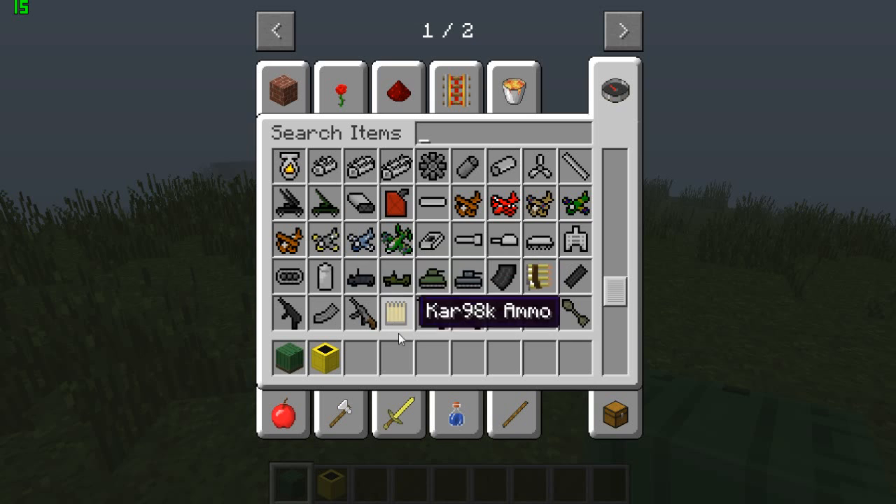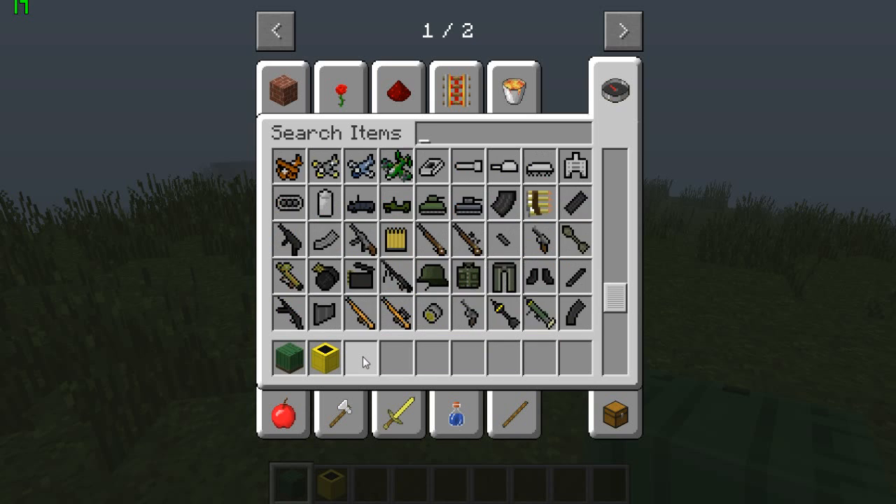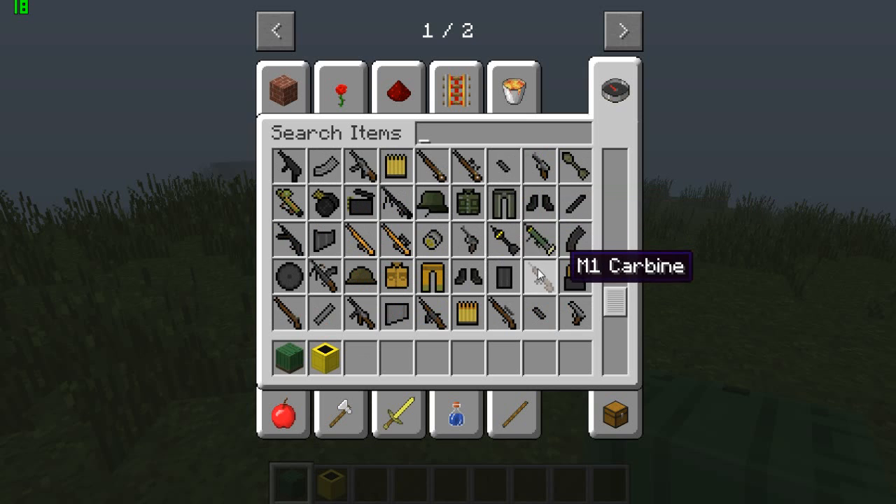There are also tanks and jeeps but those are pretty buggy. And here's the armor you can wear, and there are some bazookas too.